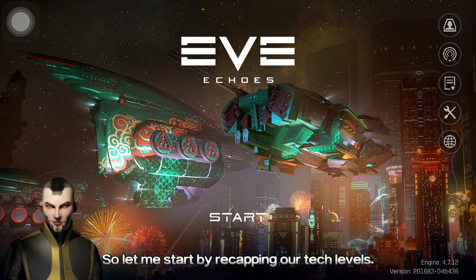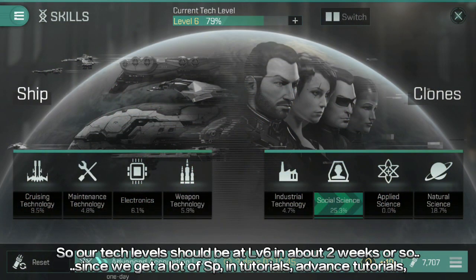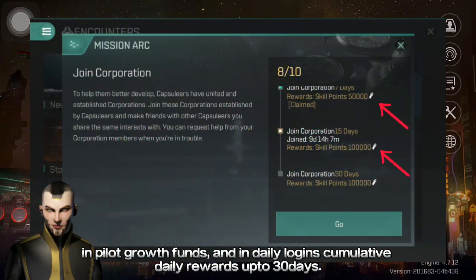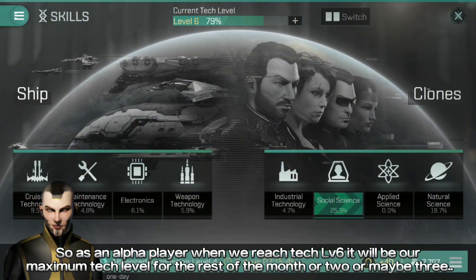Let me start by recapping our tech levels. Our tech levels should be at level 6 in about 2 weeks or so, since we get a lot of SP in tutorials and advanced tutorials, in pilot growth funds, and in corporations' daily login cumulative rewards up to 30 days. As an Alpha player, when we reach tech level 6, it will be our maximum tech level for the rest of the month or two.